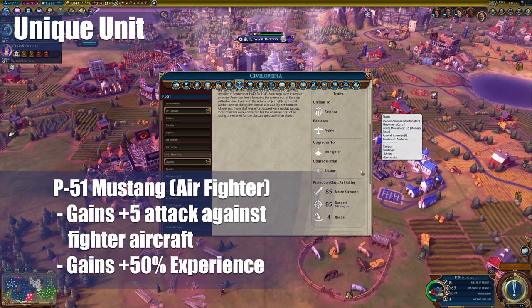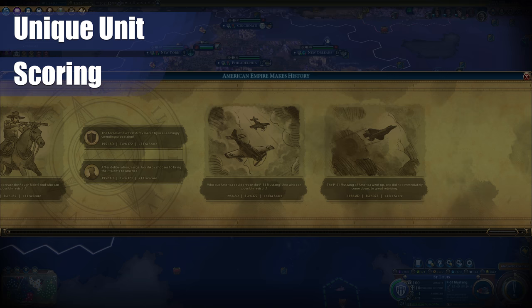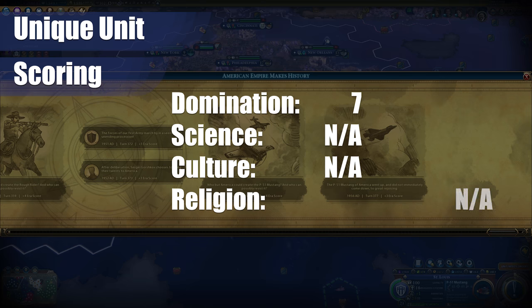If you really focus on leveling up to maybe the Strafe promotion for attacking non-cavalry units, and Tank Buster for attacking cavalry units, you can really protect against those land units better. Or you can go up the Intercept route if you're going to be facing a bunch of bombers. I personally would prefer the B-17 from Civ V, but this is still a really good unit. I would give it a seven for domination — it's not an amazing unit, but if you get it leveled up, you can go against other fighters, other bombers, or even some land units as a forward attacking range unit.